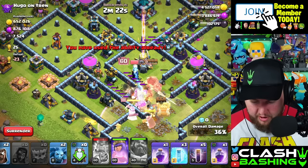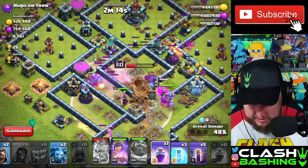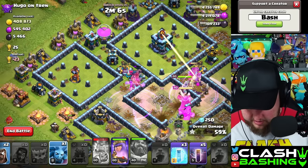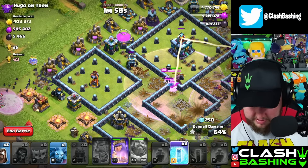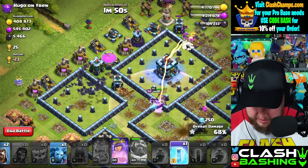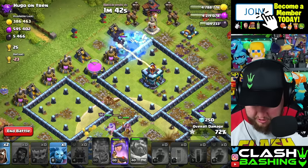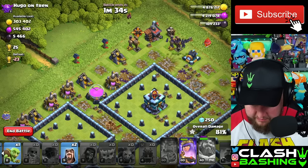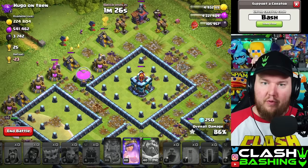Wait a second — we're on town hall 12, I thought we were on town hall 13 already. Okay, this is fine, we got a couple of rages, we're not panicking. Let's run the bats in from here and try to help the queen out as she gets to the town hall. She's not going for the town hall, that's okay — we don't need it anyway, that's just a minor detail. Going to throw another freeze in here just trying to protect that queen. She breaks out, which is fine — she'll go get us a bunch of loot. Pretty much everything but the town hall cleared.